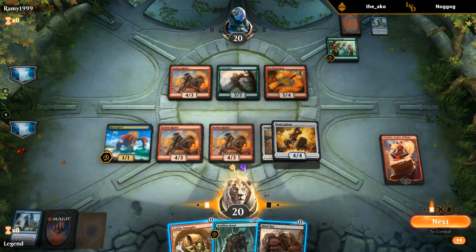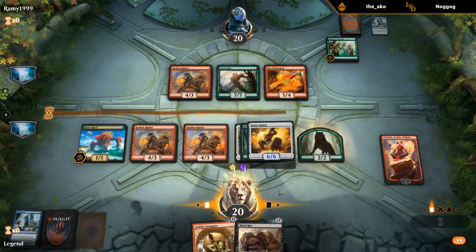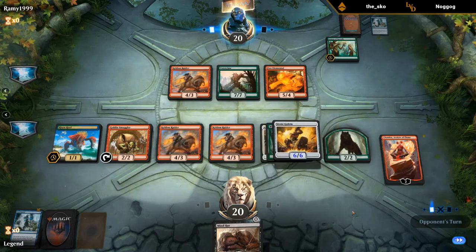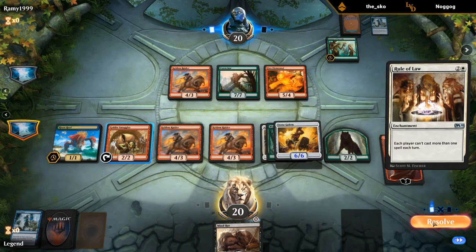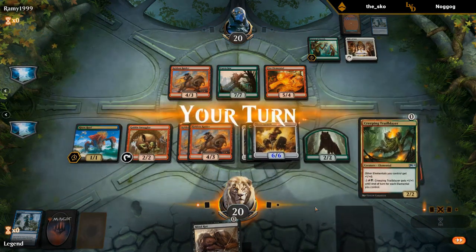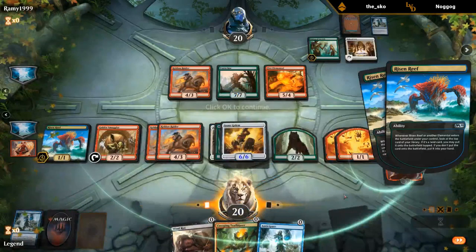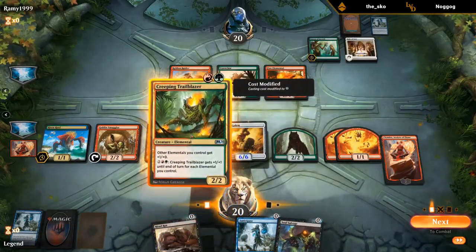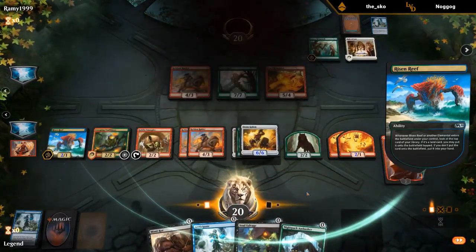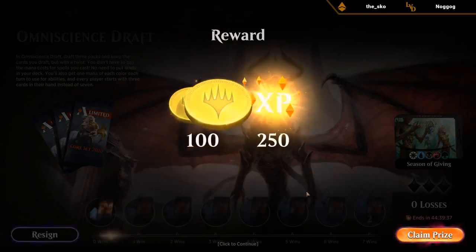Can cast a Wolfkin Bond. It's pretty important that we protect our Chandra here. Let's make some elementals. At least I can cast Anticipate in the opponent's turn. Ambusher — nice. So I messed up a little bit — should have just used Chandra to make two elementals, but didn't get punished. Sweet, so far so good.